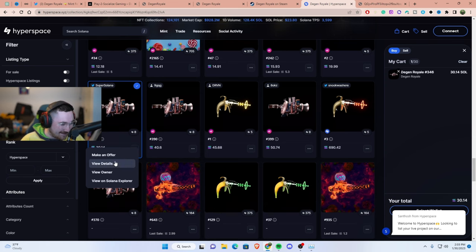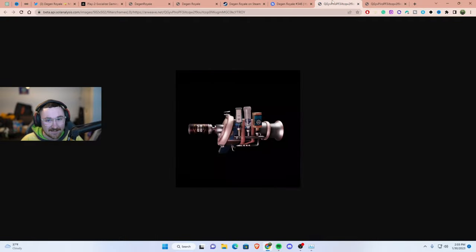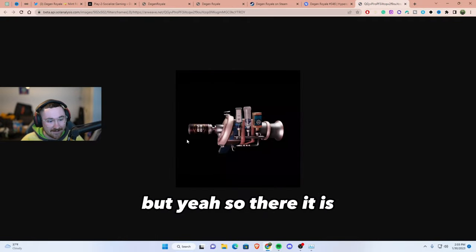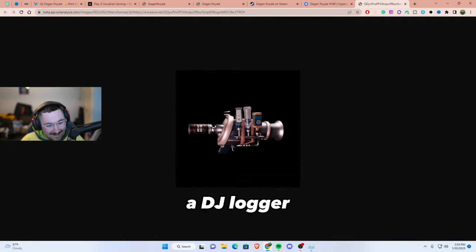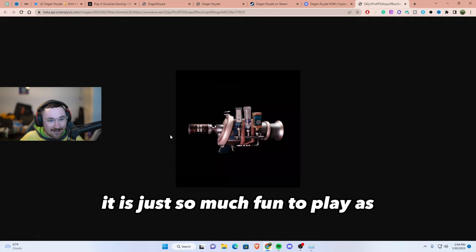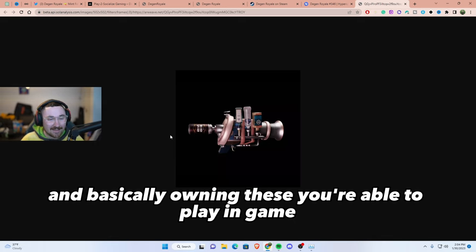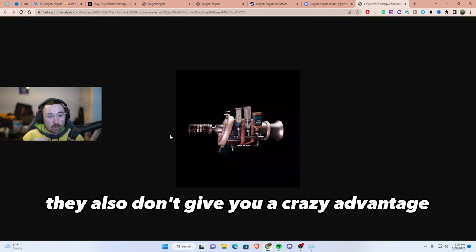It is the beer gun — let me open it up for you. There it is: the Degen Lager. It's a bazooka gun and it also has hard alcohol on it. It is just so much fun to play with, and owning these lets you use them in-game. They don't give you a crazy advantage — it's not pay-to-win, which is cool. It just adds value to the characters, like in every other game.